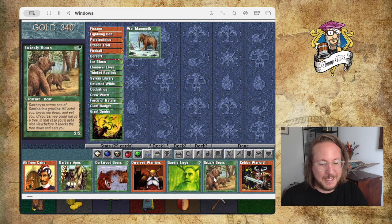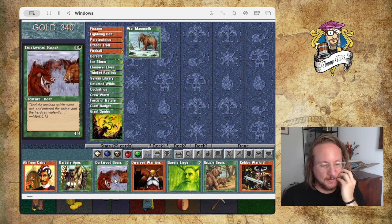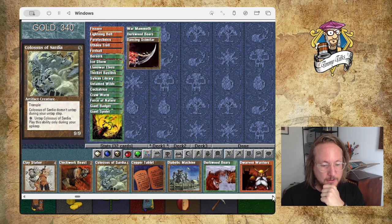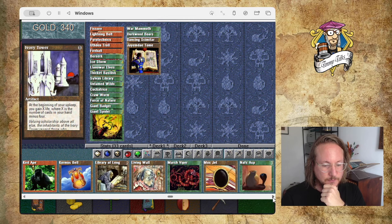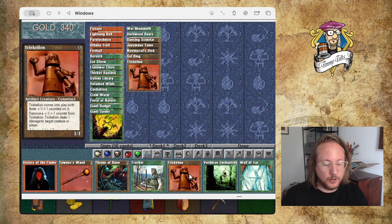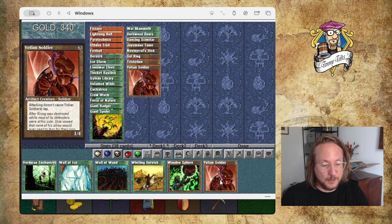I want this deck to have a little more force because there's also Untamed Wilds in there. There's some ramp with the Llanowar Elves, so I want to have some bigger creatures. War Mammoth is good. I guess I need to have Force of Nature. Having Keldon Warlord could be good, but everything now is a single red. Fissure isn't — Fissure is so good. Constructing a deck is so annoying — it's fun, but it can be really annoying. Let's add some artifacts. I think Dancing Scimitar is really good. I think I had Triskelions as well. Nevinyrral's Disc is nice — it's a good reset if everything goes wrong. Sol Ring, of course.